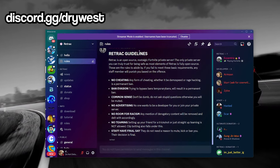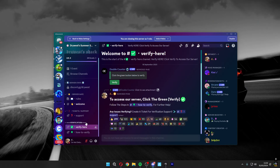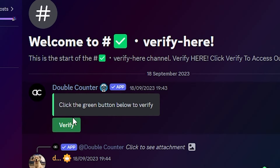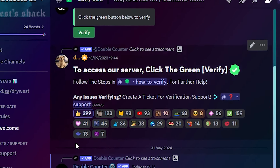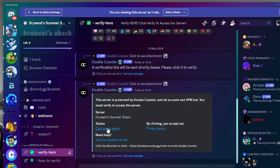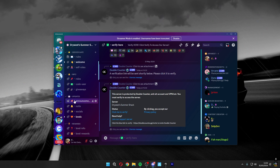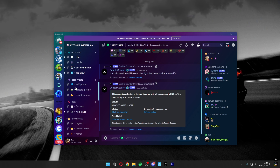To start off, I want to link you guys to my Discord server. Over here you want to scroll down to the 'Verify Here' tab and click the green verify button. Once you click it, it should say 'Double Counter is thinking' and it's loading. Now what you want to do is click 'Me to Verify' and visit the site. Once verified, you can see all the channels.